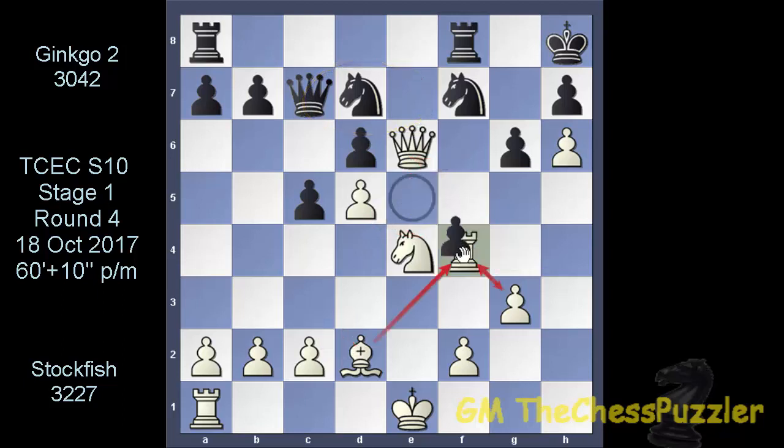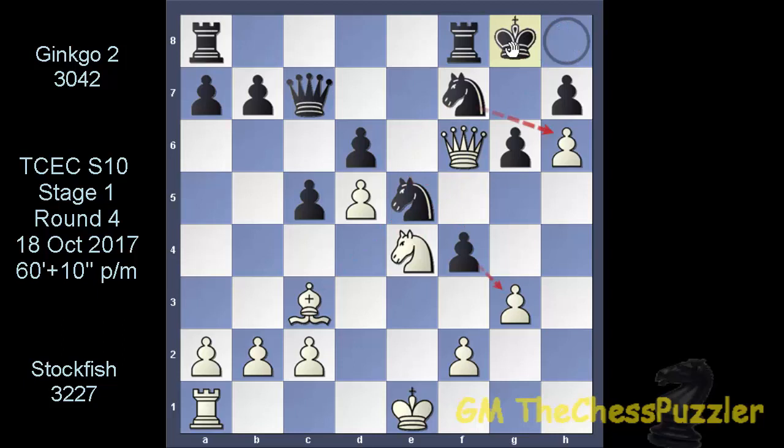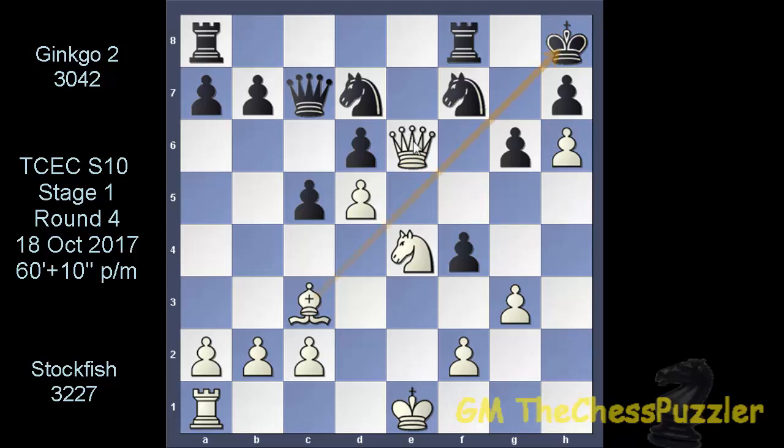Once the pawn takes the Rook - a pawn that has been lured to take the Rook, having now abandoned his post on E5 - Stockfish came in with a check, giving Ginkgo a huge headache. The engine can bring the Knight to E5 to cover, or the King can move out of the check. Let's try the Knight to E5 first. No - this allows the Queen to come in with a renewed check. And once the King gets out to G8, there you go. So the King got out to G8 - in fact, this is the only option.